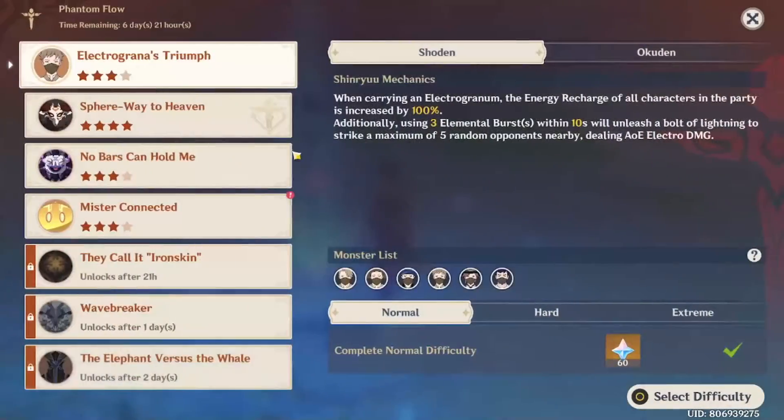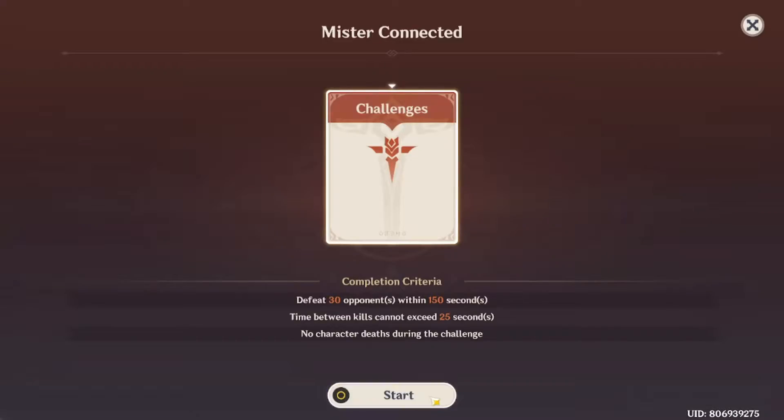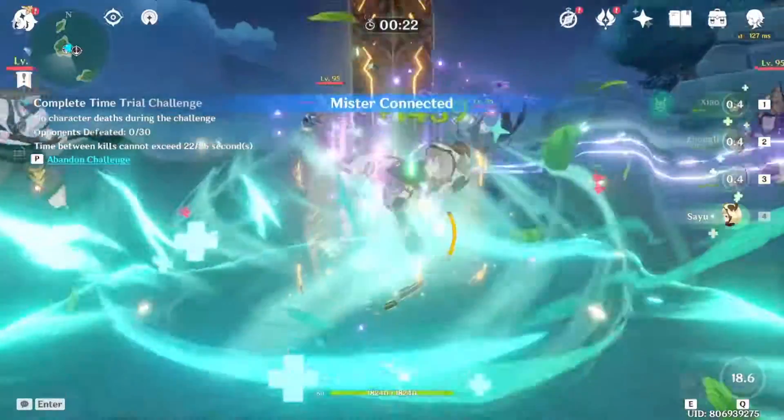Alright, second attempt. Xiao as main DPS, Ayaka as support DPS, Zhongli as the defender, and Sayu as a healer. This is the run that I actually complete, so enjoy.